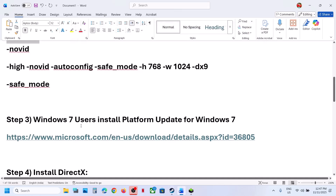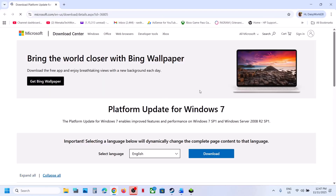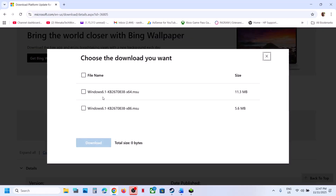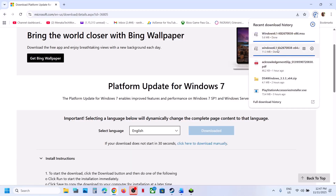The next step is for Windows 7 users: install the Platform Update for Windows 7. Go to the Microsoft website — the link is in the video description. Click on Download, then download and install both files. Once the download is complete, run both exe files, and once installed, restart your computer and check.